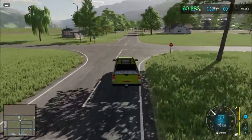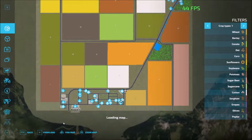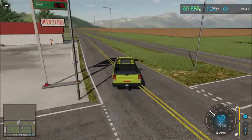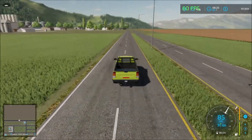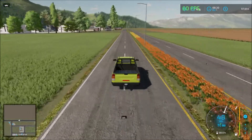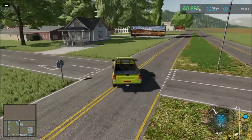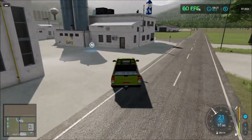Over here we have the gas station. Let's head back down the road again and zigzag around to visit everything. At the first junction we have sell points again - two sell points right here, all production.